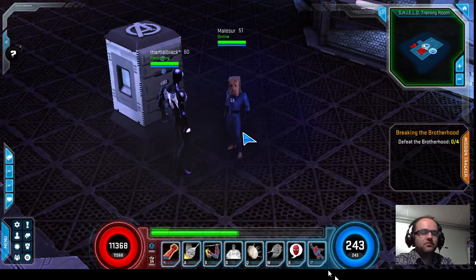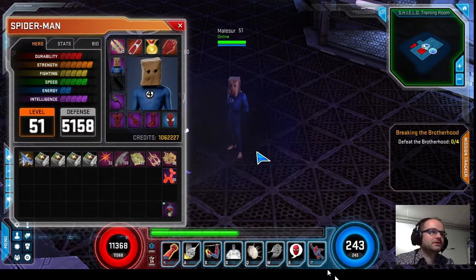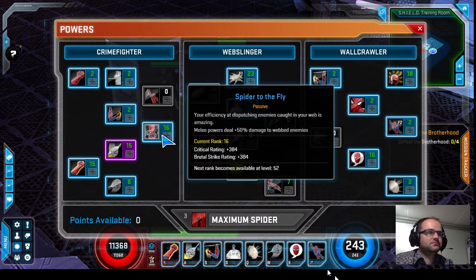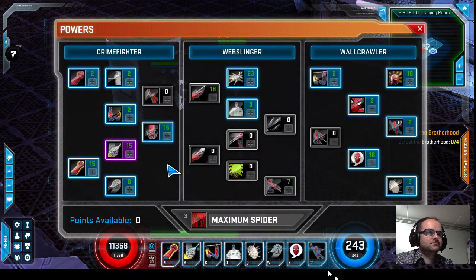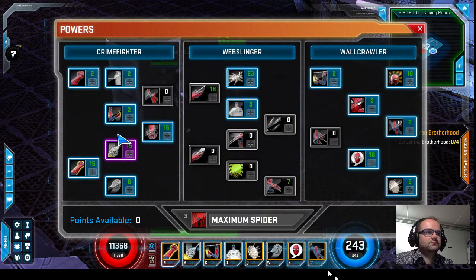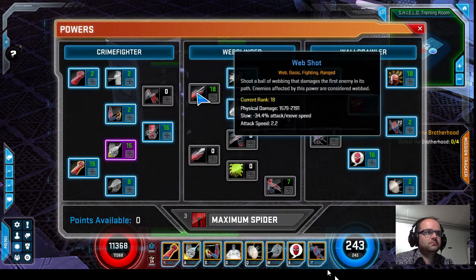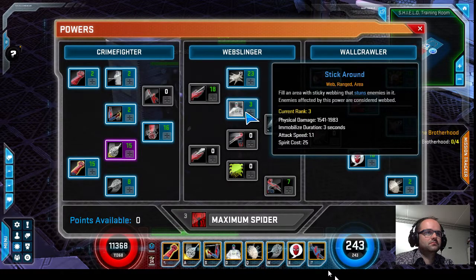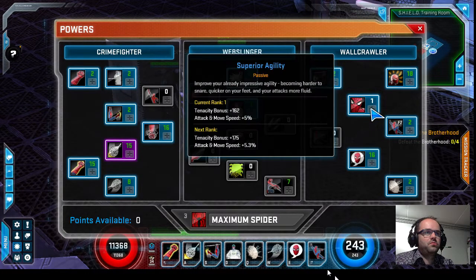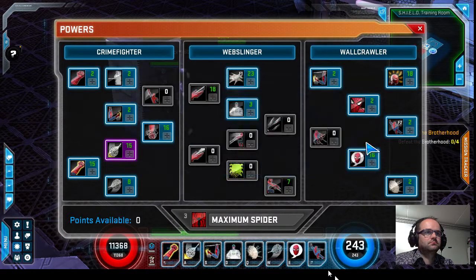For the ranged build, there are only a few things that change. The only thing in the crime fighter tree you grab is plus one to Spider to the Fly — it gives you a little bit of crit and brutal for that one point. One point web swing attack for the CC break, one point amazing smash. Then you max web spray, max stick around, max web barrage, max corrosive, max spider sense, one point superior agility, one point web swinging, max infuriating humor, and put the remaining three points in web shield.